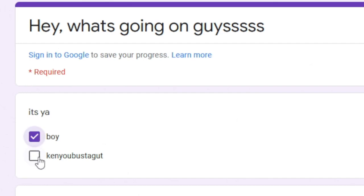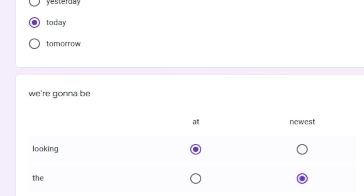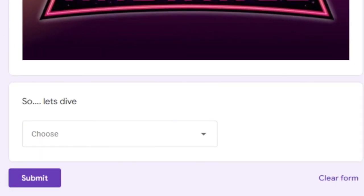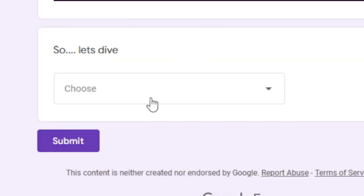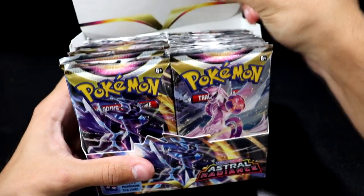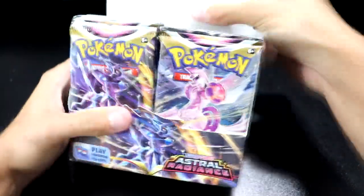Hey, what's going on guys? It's your boy KenyabustaGut, and today we're going to be looking at the newest set from Pokemon, Astral Radiance. So let's dive in. I'm so sorry for putting you through that, guys. I like to have a laugh, I like to have a goof from time to time, I like to keep it nice and lighthearted.